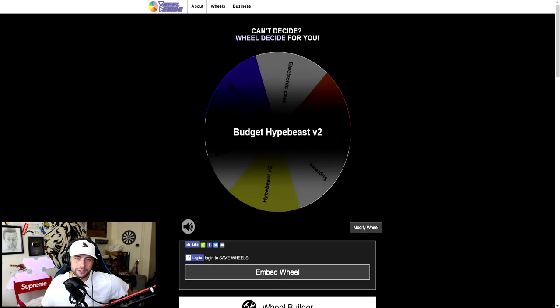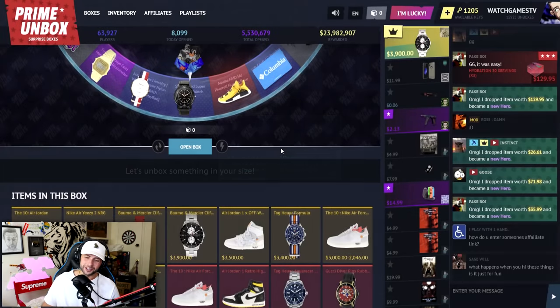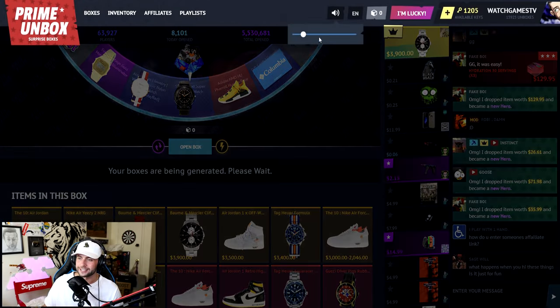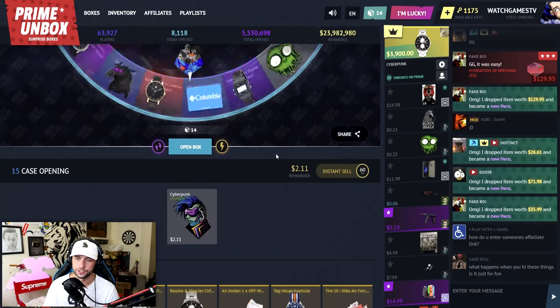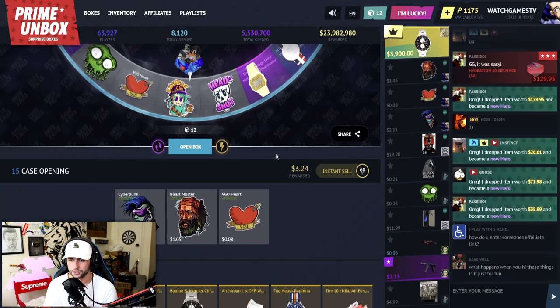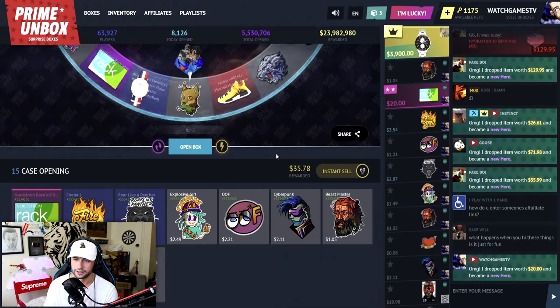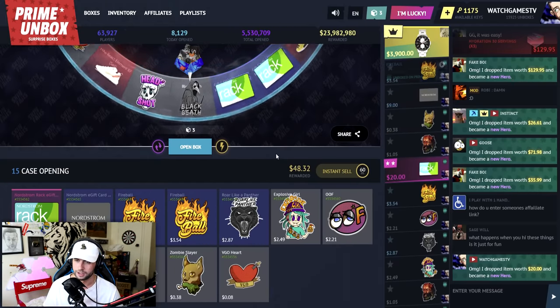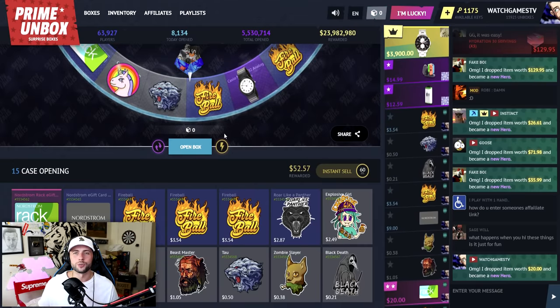Starting off with the Budget Hypebeast case — two keys each, five dollars each. We're doing 15, fast-opening them. We saw a pink and some gold in the spinner. We just need one red from this case — if you get one red you're out with a $20 gift card, which covers four cases. We have $52 right now, so let's continue.